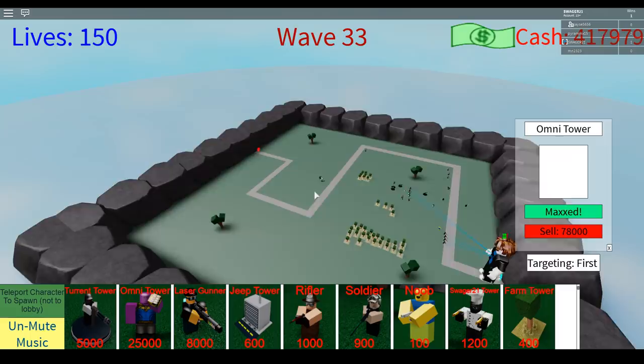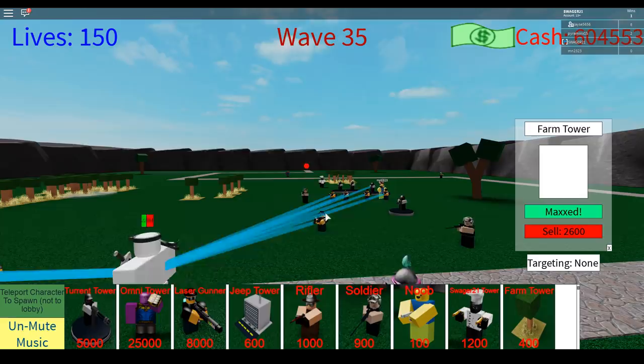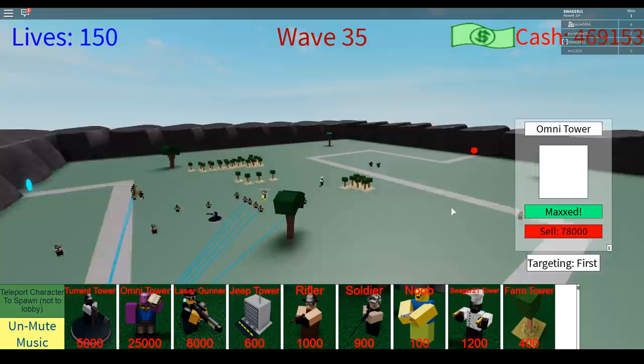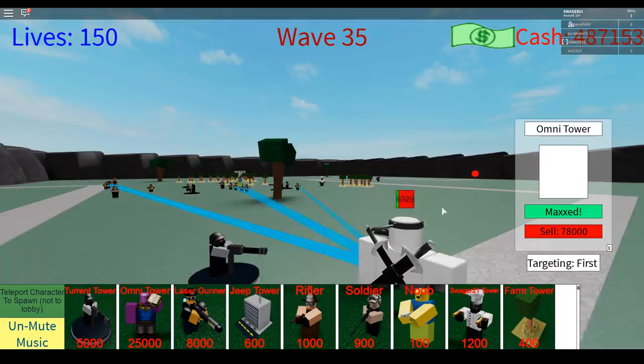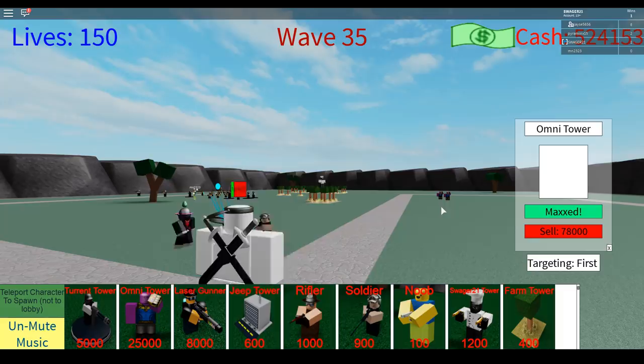I can only afford like three Thanos towers max — that's not very good. There are like 10 stealth dudes coming in at once. I'm gonna sell one of these farms and get a second Thanos — there we go, bam! Is this 4000 damage per second from only two towers? Those phasers are good but they only lock onto one target — there's multiple of them. I think we already killed them all though. Yeah, these Thanos towers are lit!